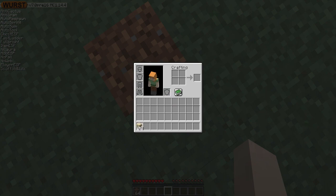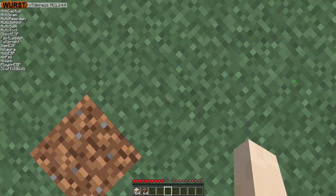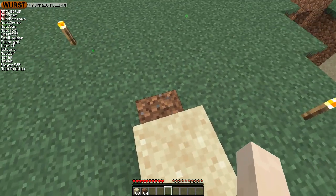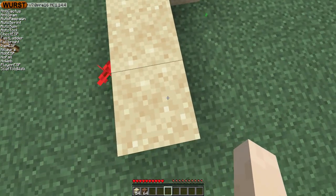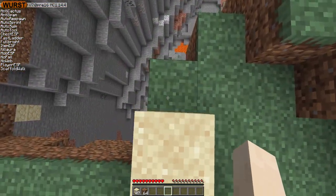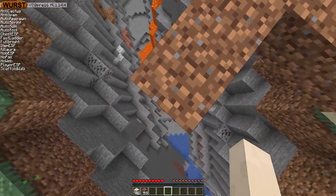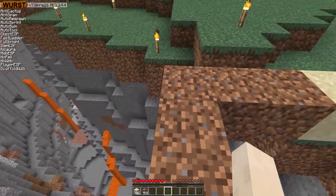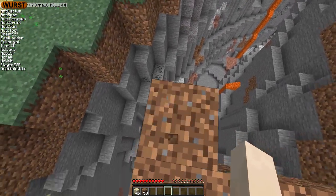The improvement is that it will no longer place sand if the sand could fall down. It's not as simple as just filtering out sand. As you see, if I walk here just one block above the ground, it will still use sand as it did previously. But if I walk over here, over this ravine, now it's switching to dirt. So it can actually tell that the sand would fall down here and that it needs to use something like dirt instead — a block that doesn't fall.